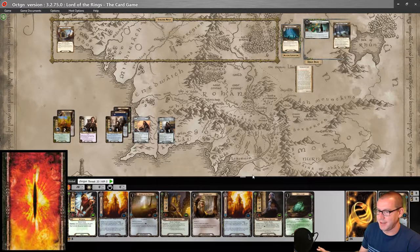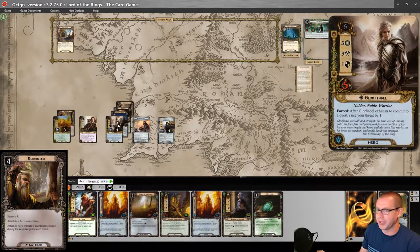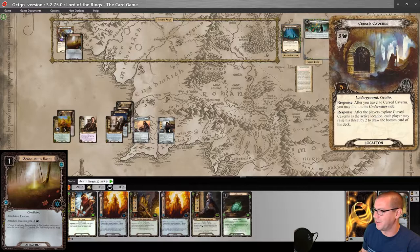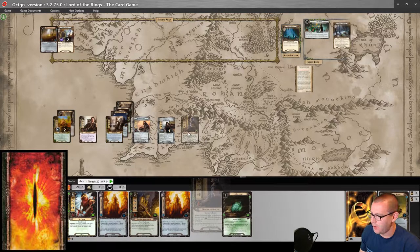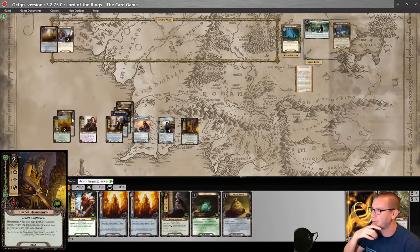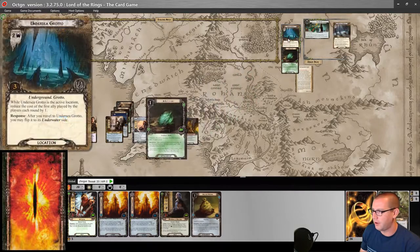So we did just hit 20 threat. I can still play Resourceful for one resource — throw that on Glorfindel. The deck is about 50-50 lore and spirit. I will play Power in the Earth on Cursed Caverns, so it is only a two-threat location. I can play an ally for one less. We're going to do Erebor Hammersmith and shuffle this Ancient Matham back — that's the one that makes it go back into my hand, so we'll pop that soon enough. I'm going to put Elfstone on Undersea Grotto. Now I need to quest enough to make four progress.